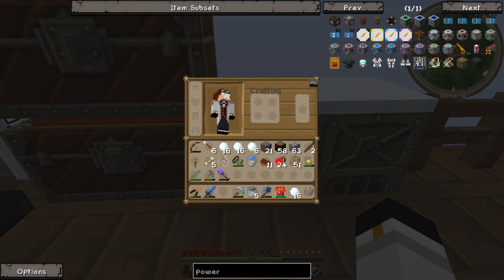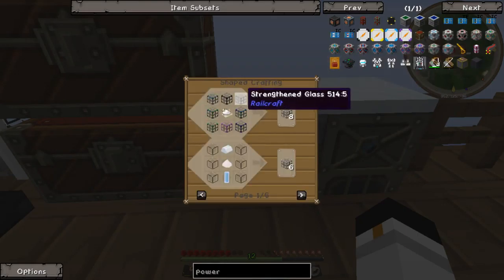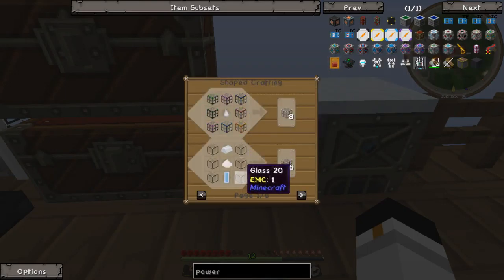So we need an emerald in the top - done. Then we need strengthened glass, which is glass, saltpeter, tin ingots, and water cells.